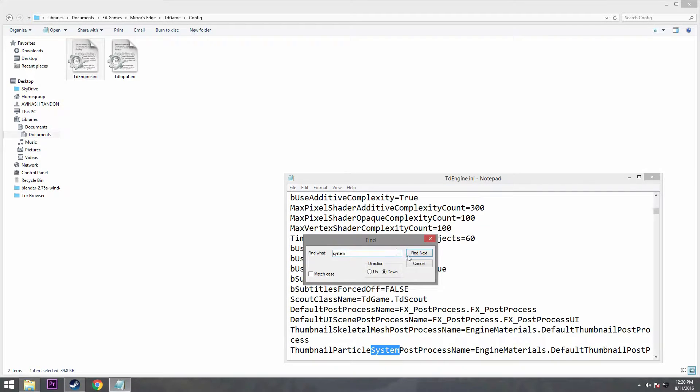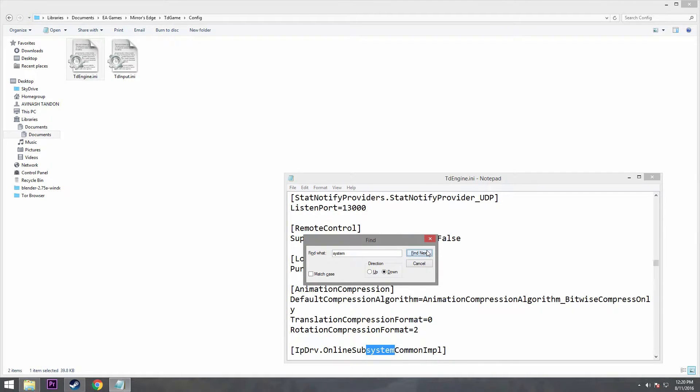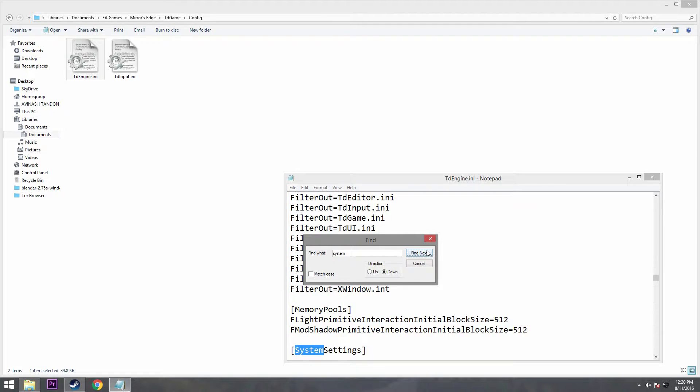Hit Enter, then keep pressing Find Next until you find the system setting.